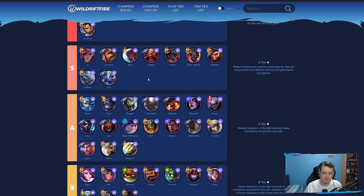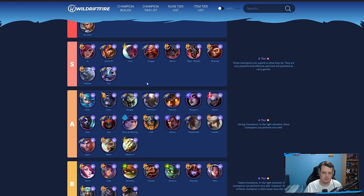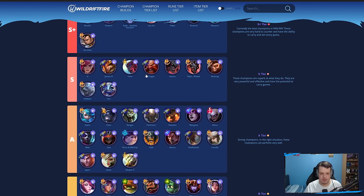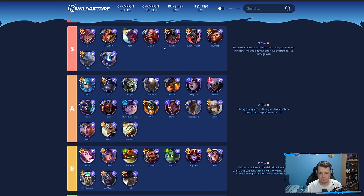Moving down to S-tier — there are some champions here that are still really good. Aatrox — I can probably move him to S-plus as well, just because of how strong he is in the jungle and how quickly he can clear. Rhaast is still really good if you don't have the option to go Blue Kayn. Wukong is a lot stronger in the jungle because of his teamfight presence. Gragas has insane one-shot potential with AP items. Fizz I moved back up into S-tier because of how strong AP items are in this patch.